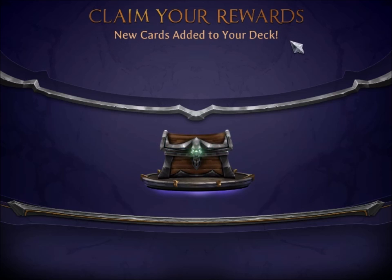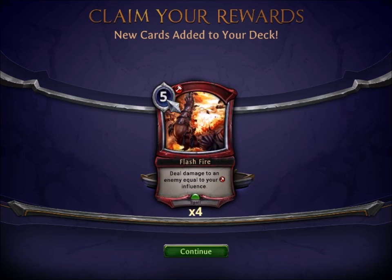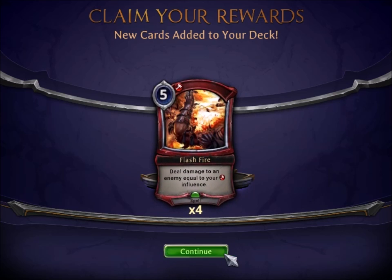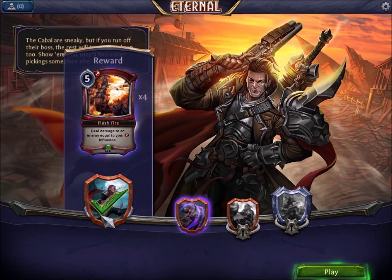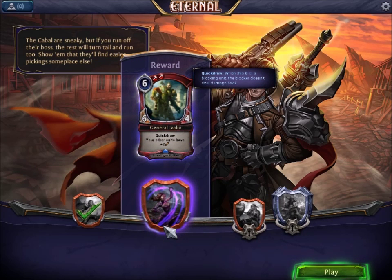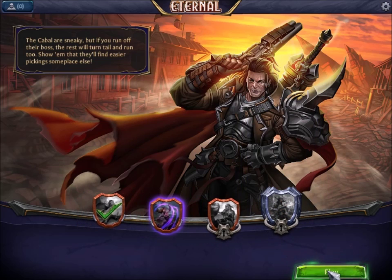For winning, you end up getting things. So we're going to claim your reward — new cards added to your deck. We get Flash Fire, which you get four of. The game is reasonably good about doling out things. This costs five generic mana and you need at least one red in your pool to cast it. What it will do is deal damage equal to your fire influence. You can see that we're going to kill the boss and get a reward of General Azullo.